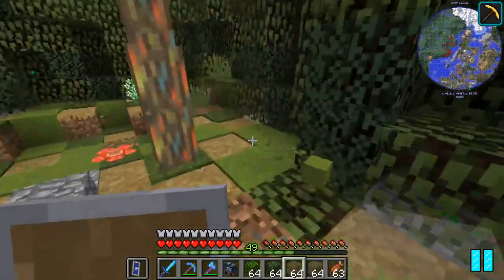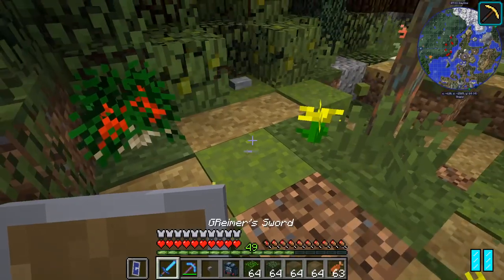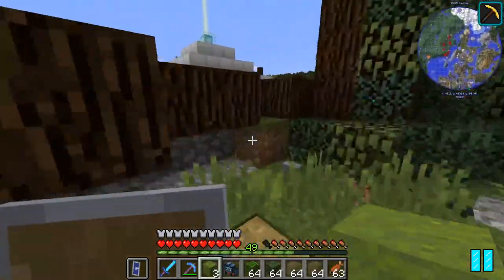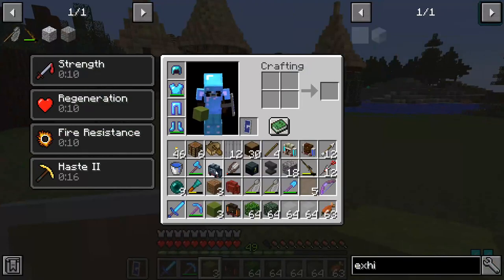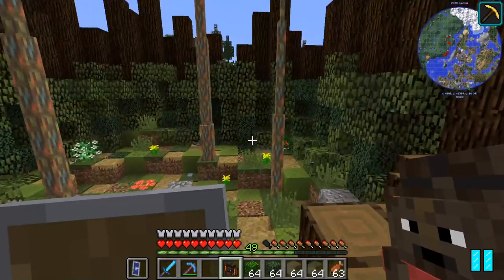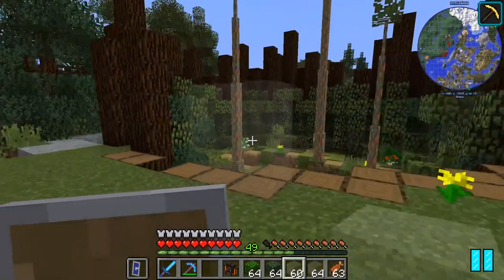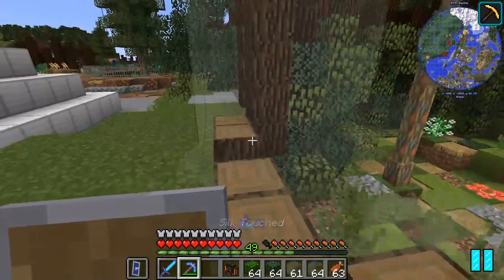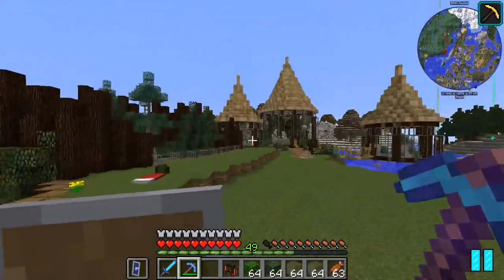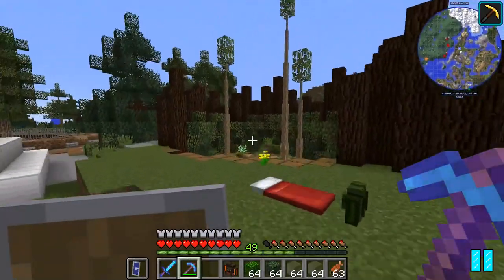Now the exhibit glass — I'll keep only one stack on me and store the rest. I made four stacks of it, so hopefully that's enough. It's pretty cheap to make more. Let me grab those loose blocks sitting out here. I really want to keep the green concrete powder — it's very valuable for building. Quick-stack that in the backpack. Now comes the exhibit glass — look at that, you can barely see it. It's incredibly clear.